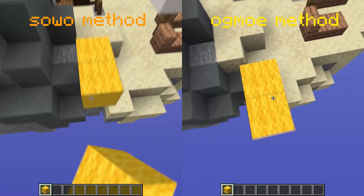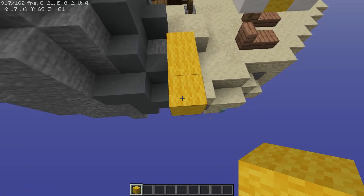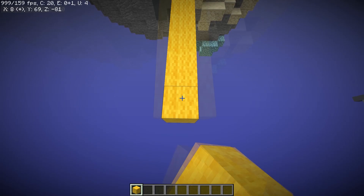There are two methods: Wos's method and my method. Wos's method requires you to aim further away and place two blocks while descending from a jump. My method requires you to aim further down, and you place a block before and after you have jumped.